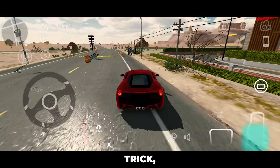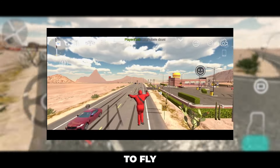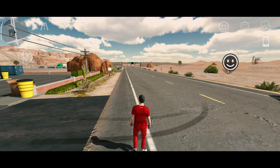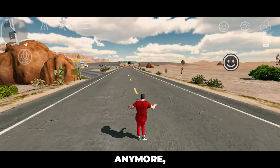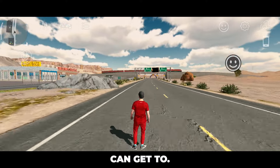Now in this old trick, you can float. You just have to spam jump and you're going to fly or float. Let's try it. I think this doesn't work anymore, but it's been really fun when this was still working. Imagine where you can get to!